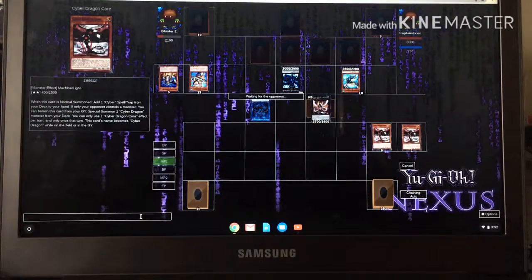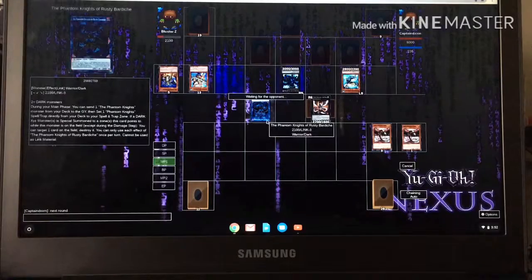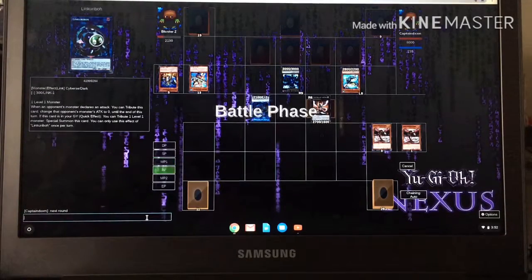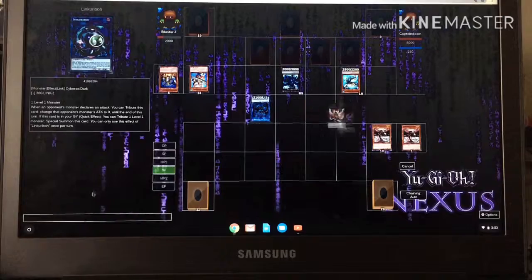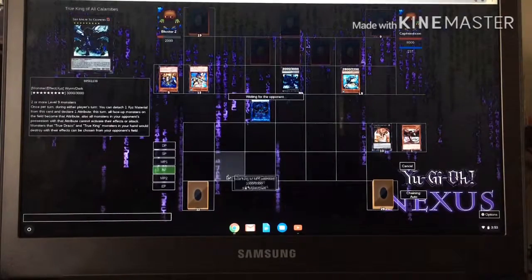He activated something and I can't attack — he's like rigging the duel. Apparently he won the duel because I can't attack. He activated something and... GG.